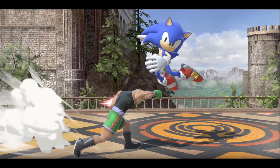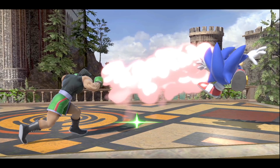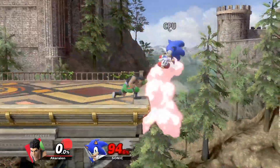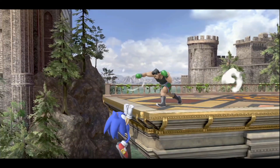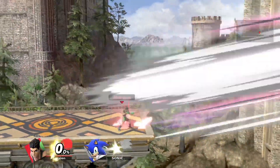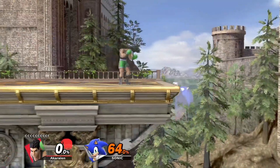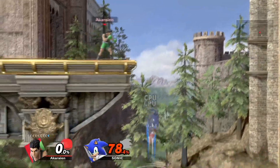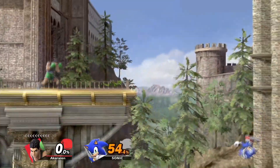Now that you know how to use it in neutral, let's talk about how to abuse it in an advantage state. F-tilt is a combo finisher or extender for Mac, meaning you can combo down tilt to F-tilt at lower percents on stage, and you can even force a kill at high percents with down tilt to F-tilt two-frame. Not only that, but F-tilt is insanely useful in ledge trapping. It can catch people while they jump get-up, meaning you can gun for it if your opponent is jump-heavy and get early kills. You can also use it to cover neutral getup, and catching rolls is extremely easy due to being able to turn around the F-tilt immediately while running.